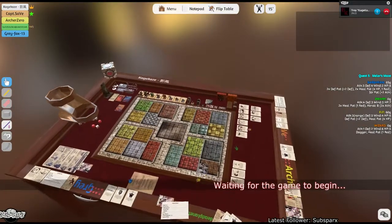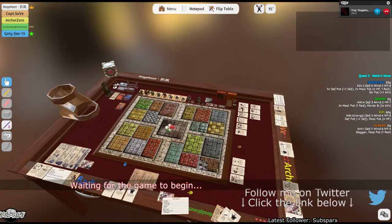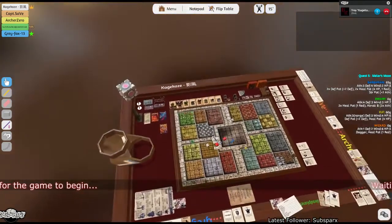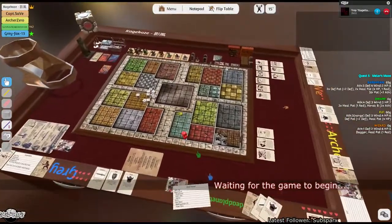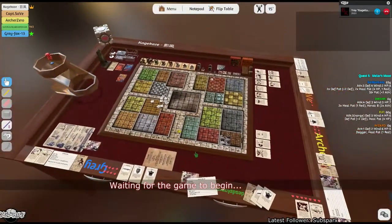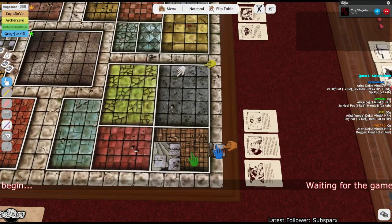All right, Barbarian, we start with you in the starting room. We're going counterclockwise — sorry about that. The barbarian considers their options: what are the odds of the starting room having a trap? Well, he's going to activate a trap with his face. What are the odds of the starting room having much of anything, really? He rolls an eight.